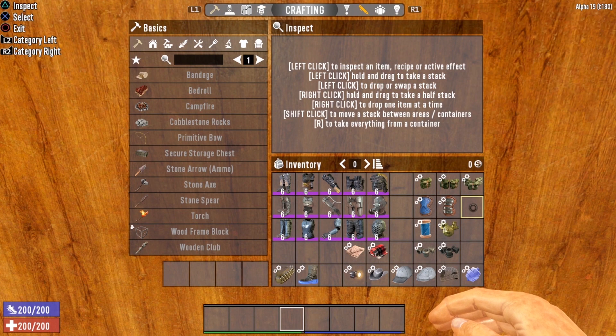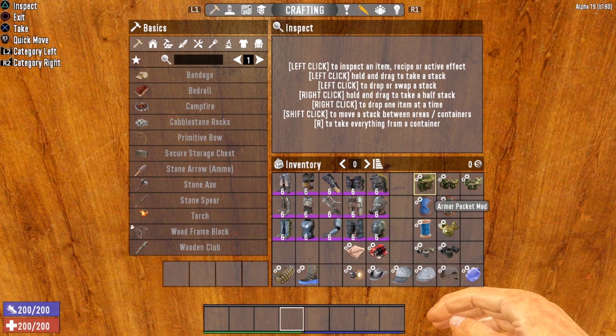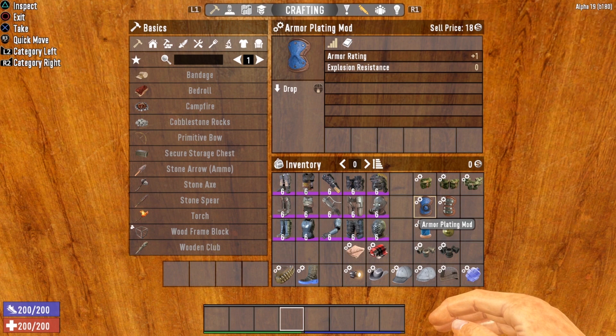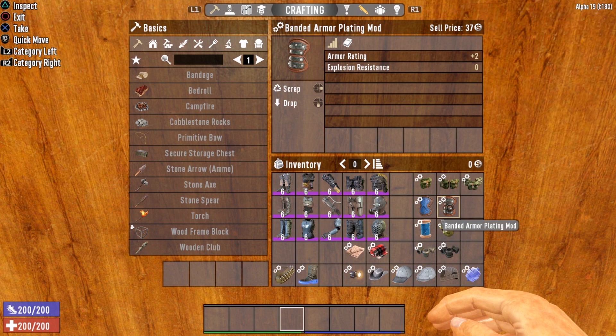Now let's take a look at some of the mods available for this armor. First up we've got our armor pocket mods — these open up either one, two, or three extra spaces in your inventory. A lot of inventory slots are locked off initially, so to get extra carrying capacity you need to throw on the pocket mods onto your clothing. Next we have the plating mods: the armor plating mod gives you plus one to armor rating, and the banded armor plating mod gives you plus two to armor rating.